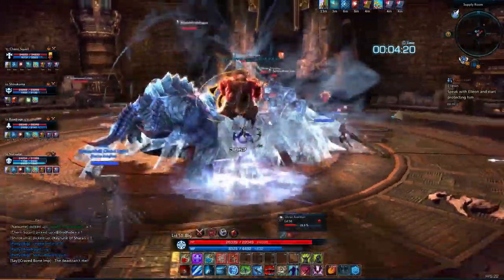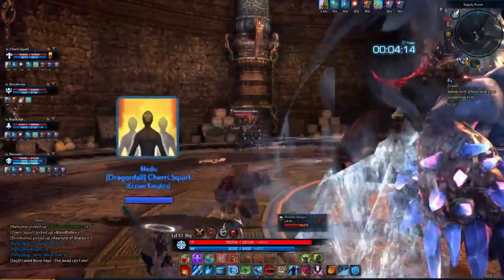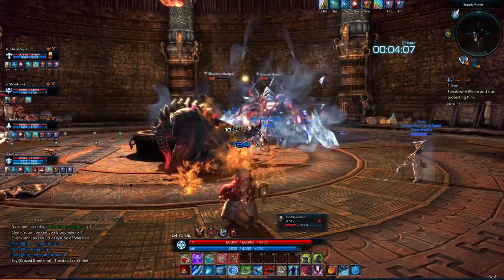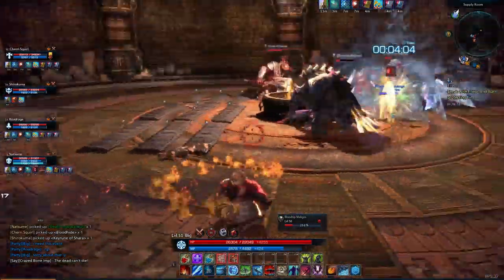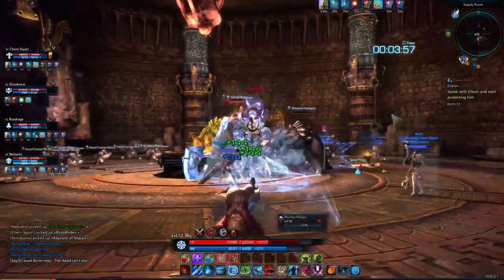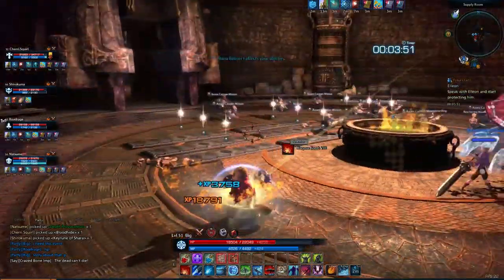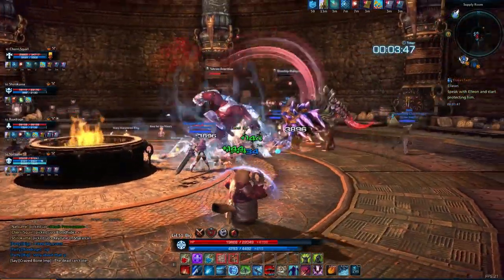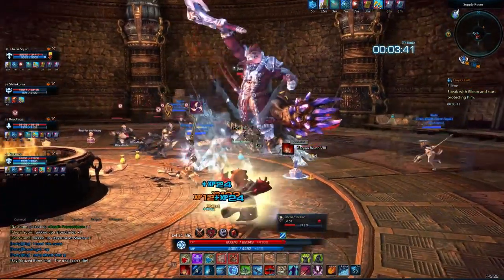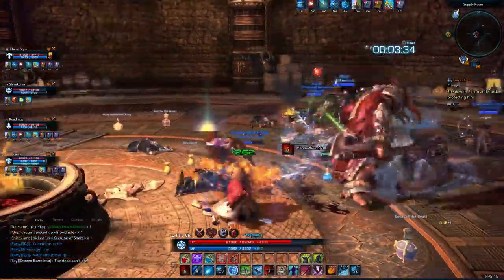Attacking that golem over there sends the spikes up, so something to keep in mind if you're doing this. I generally try to hold the golem close to the group so it's easy for somebody to keep hitting him. The golem can't die — huge amount of health, and I don't think damage even does anything to him. But that's what causes that to trigger, so we can attack him, send spikes up, and then we're good to go.